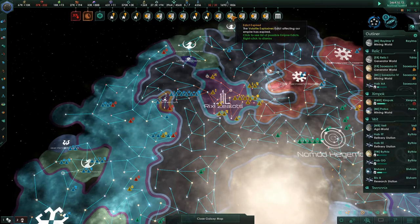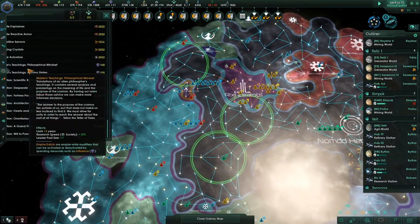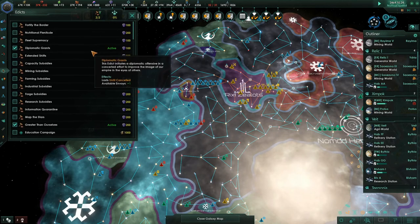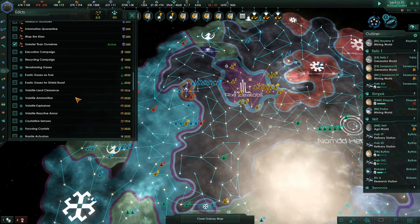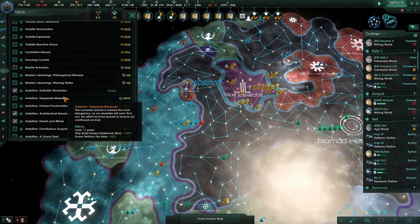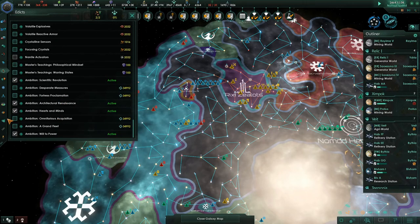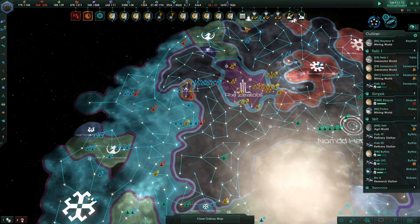Our naval capacity is really high — we can actually build another fleet, which we might want to do. An edict came off up here. Master's teachings, philosophical states — we weren't using that one. Desperate measures — not using. Fortress proclamation — monthly minerals plus 33%, we just started to take a hit on that, so I'm turning it back on. We're going to use the Grand Fleet ambition when the crisis hits.